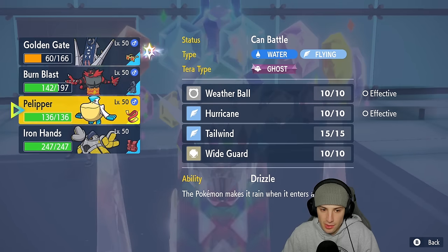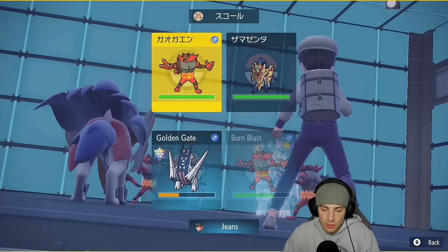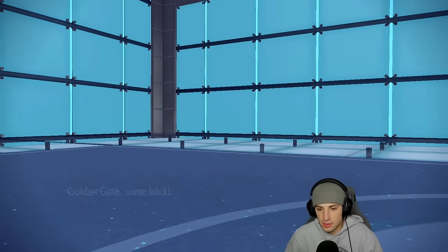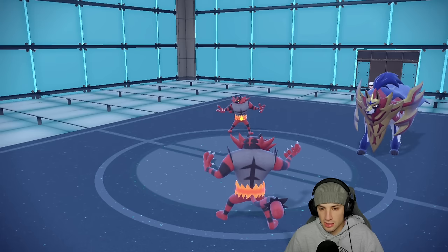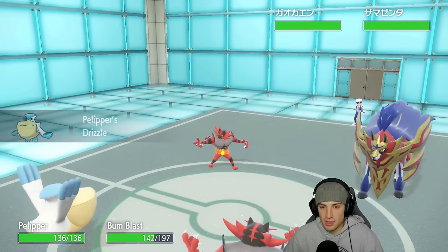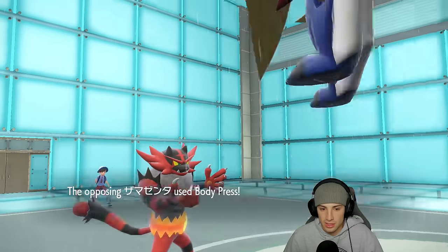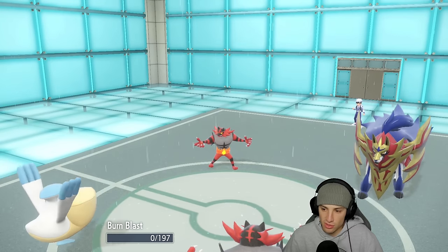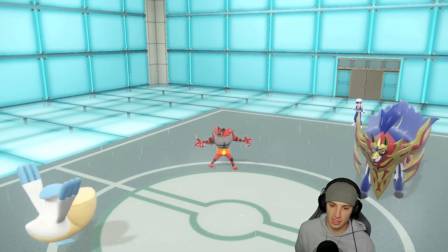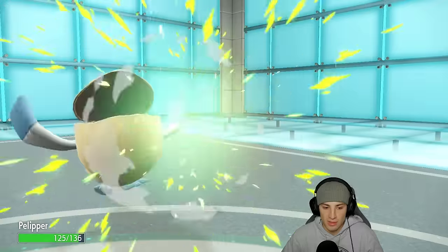I'm thinking Pelipper — swap in and throw a burn on Zamazenta, then set up Tailwind next turn, and eventually Parting Shot to get out of here. I swap into Pelipper and reset my Choice Spec lock, which also resets my Special Attack stat. They go for a Body Press on me which just wrecks me. They go for a U-turn and pivot out, so I definitely want to set up Tailwind now and get some speed for the rest of the squad.